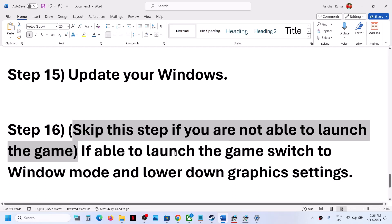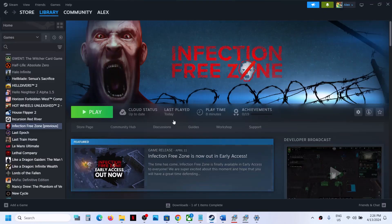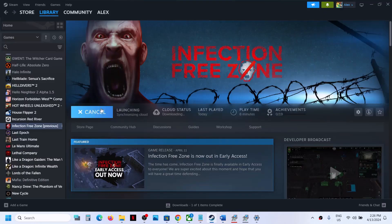You can skip this step if you are not able to launch the game at all. If you are able to launch the game, you can switch to Window Mode and lower the graphics settings.